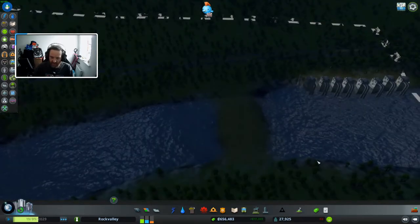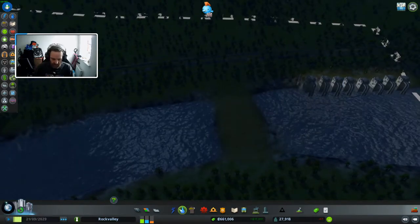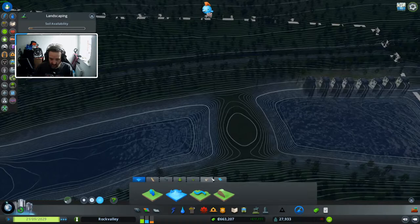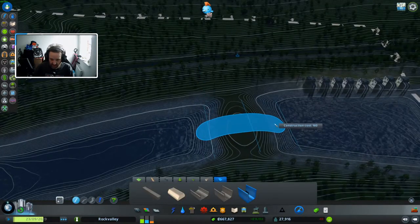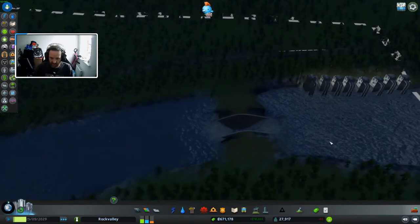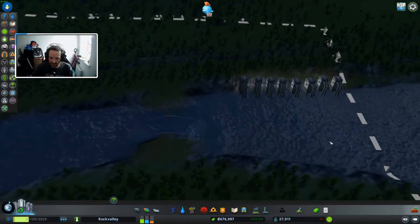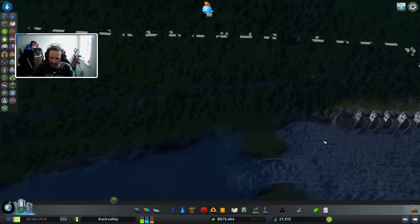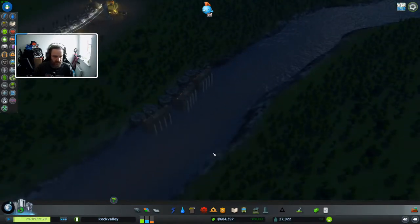Let's go down, because hopefully that way all the water will just pool up there. And if we think about it, just put a canal through — hopefully that should not flood the area but keep most of the pollution down this end.